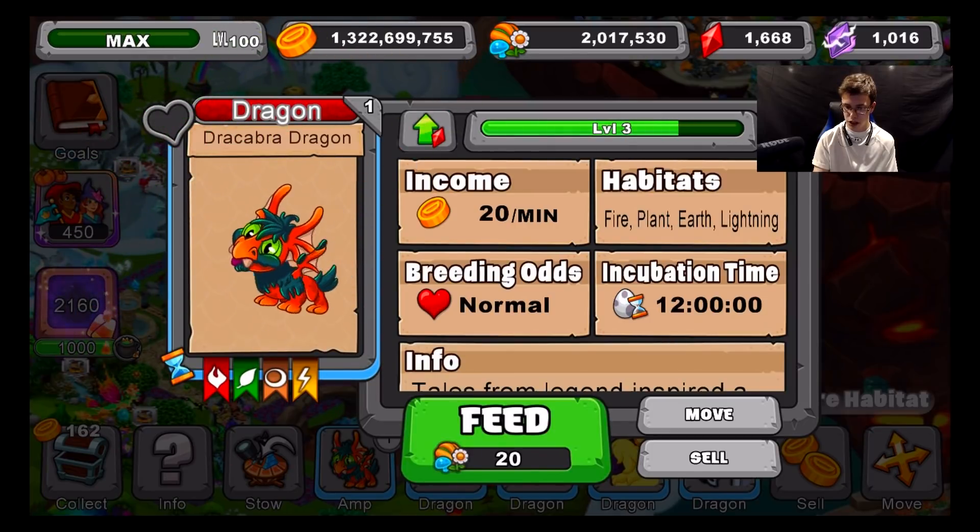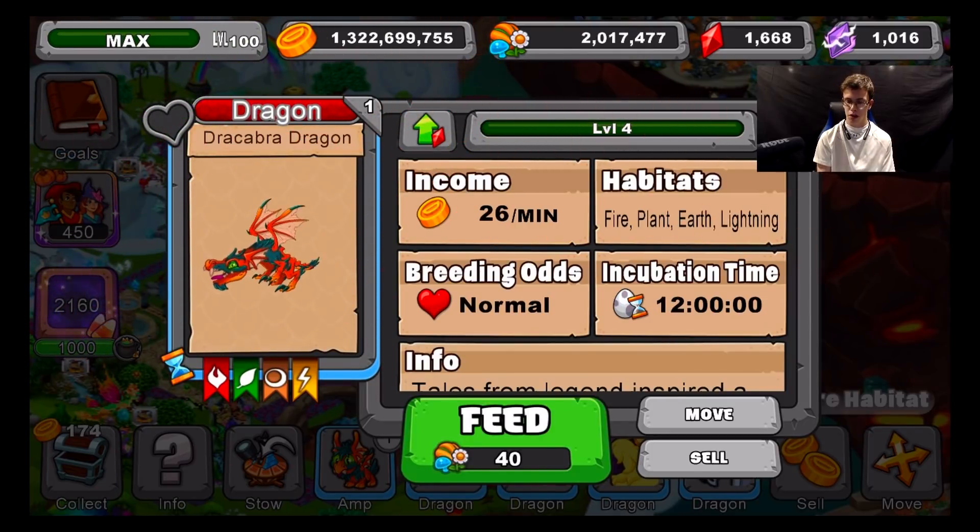This is what it's going to look like at level 4 for its teen form. Pretty scary little dude — he's got those greenish eyes that glow if you're in a dark room. He's got some pretty cool animations; he hides his face behind his wings.